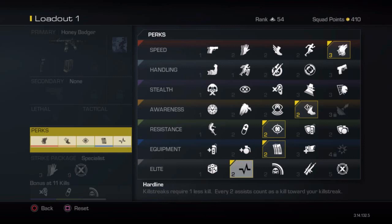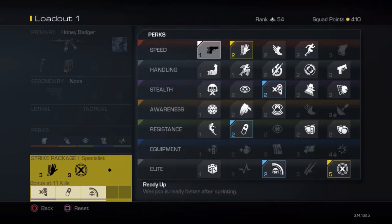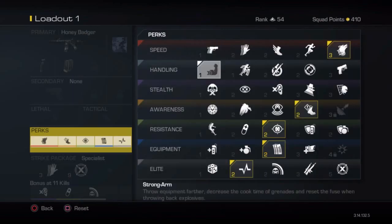The last one is Hardline, and here's the trick I found with it. Using Specialist, I'll unlock Sleight of Hand and Deadeye — Sleight of Hand at two kills because Hardline reduces the kill requirement, and Deadeye at eight kills. But the best part is the bonus: where it says 11 kills, it will actually unlock at nine with Hardline. That's two kills less to get your bonus and benefit from all the selected perks.